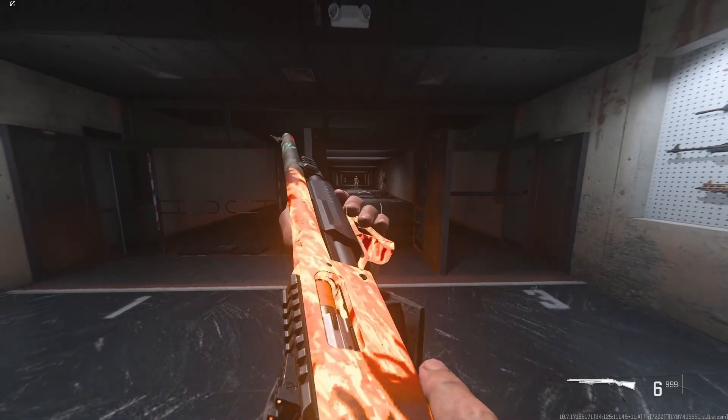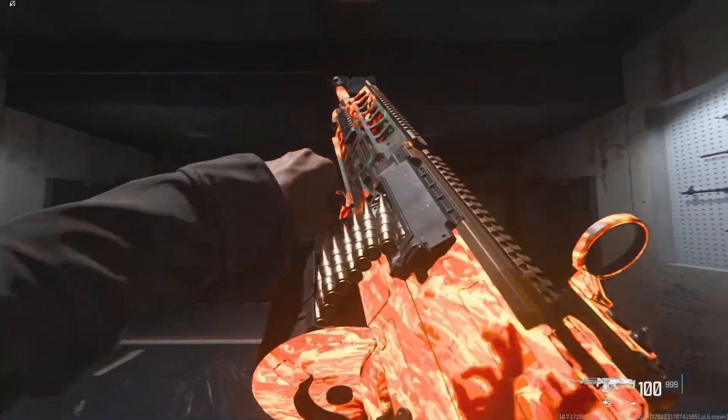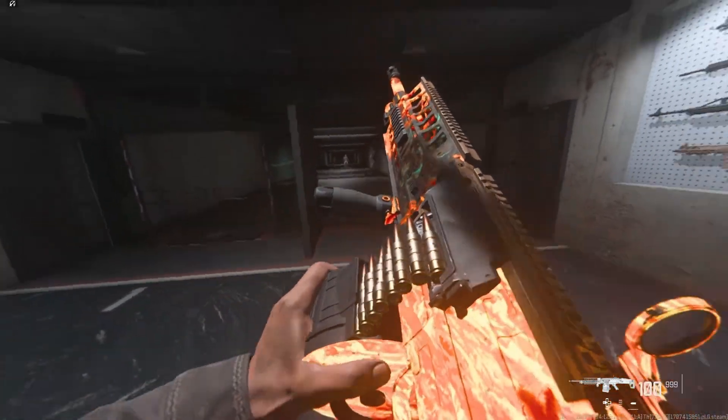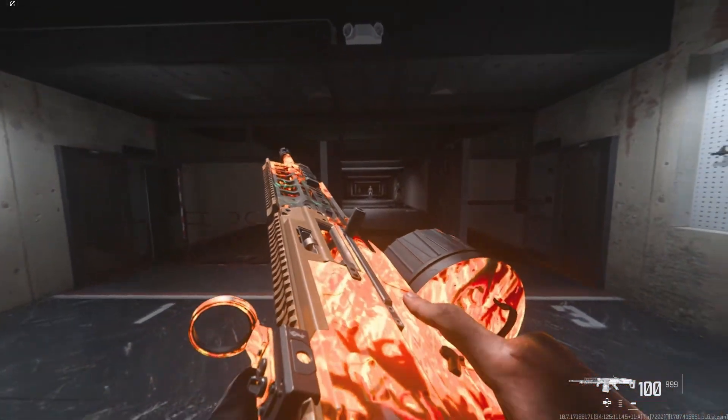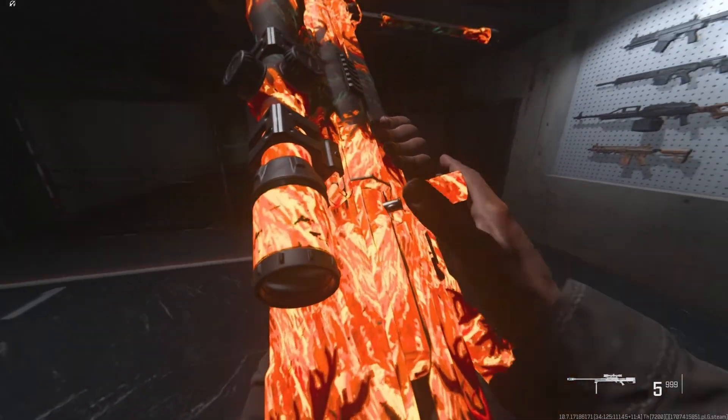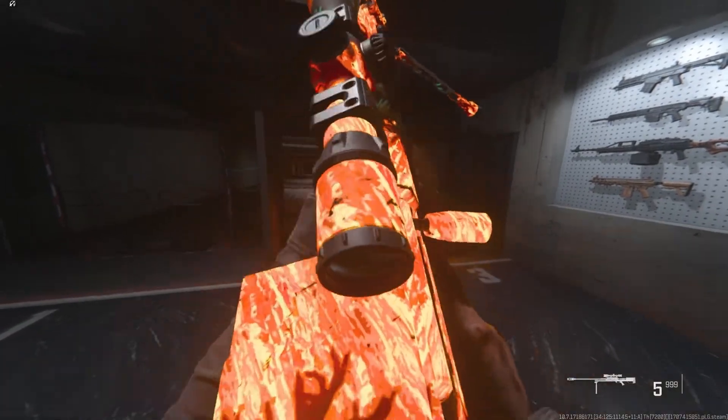The camo I'm currently showcasing is called the Rotten Inferno and you can see this by heading over towards your weekly challenges on the event tab. The way to get this reward is by completing week 1 to week 8 challenges, so you can't actually complete this right now and you will have to wait till the new weekly challenges are out.